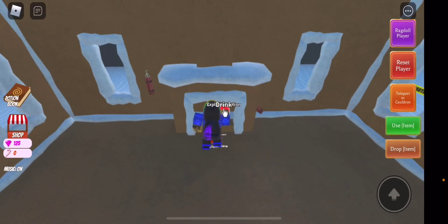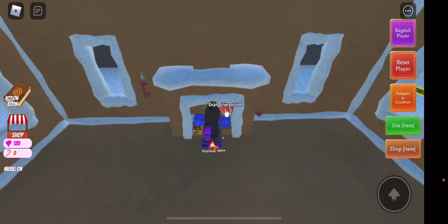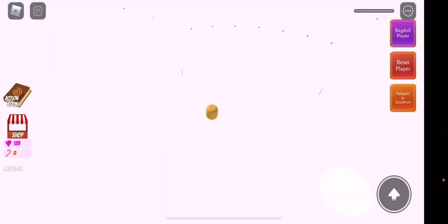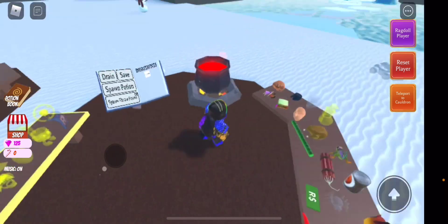Stand on the TNT place, zoom out, and all you want to do is use the item. As you saw, we literally explode — and there you guys go, the house is broken. Now we need to actually go all the way back.